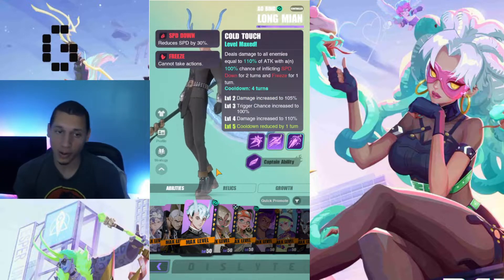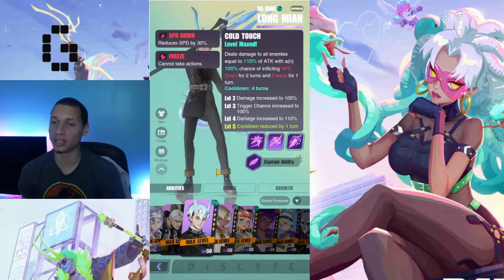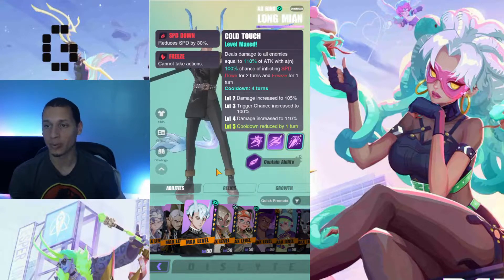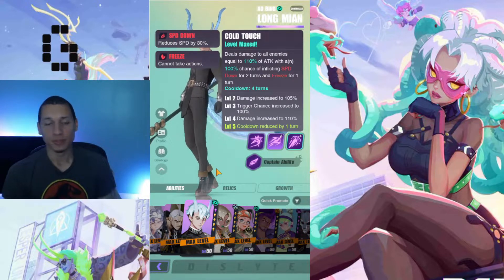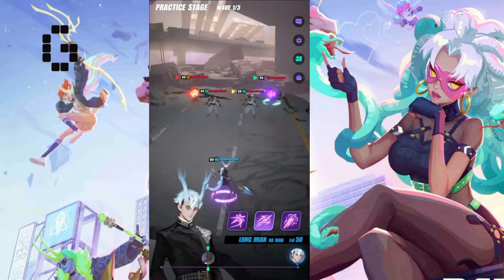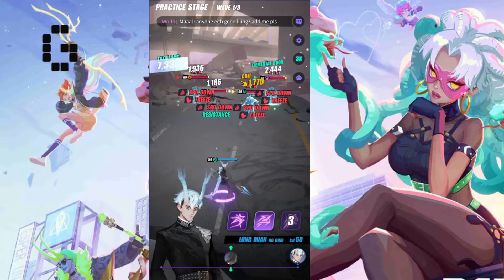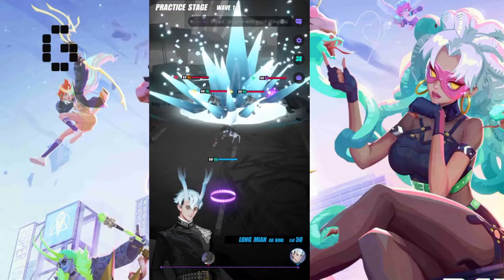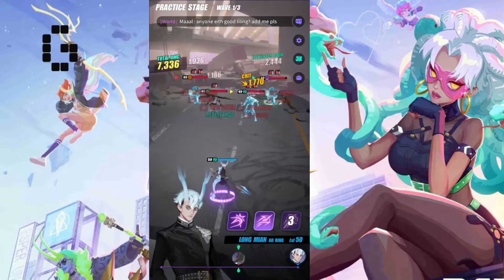His ultimate is very devastating. It's called Cold Touch — deals damage to all enemies equal to 110% of attack, with a 100% chance of inflicting speed down for two turns and freeze for one turn. He chucks a big frozen spear at the entire enemy team and has a 100% chance of decreasing their speed and freezing them.